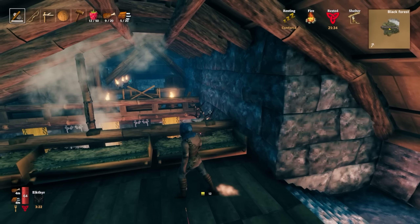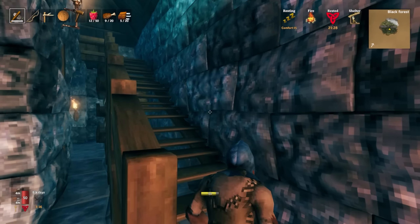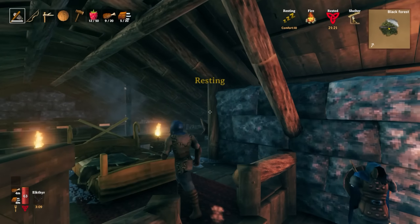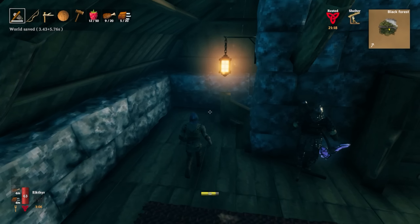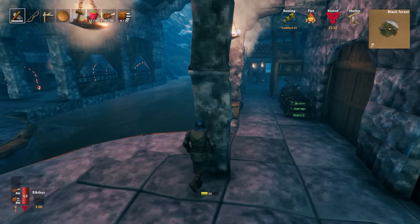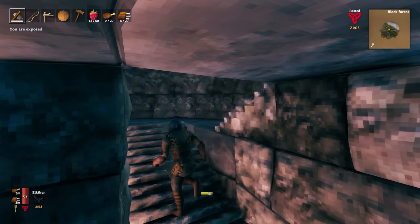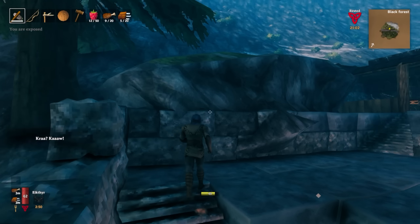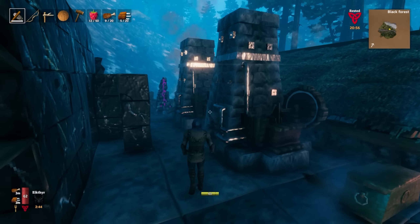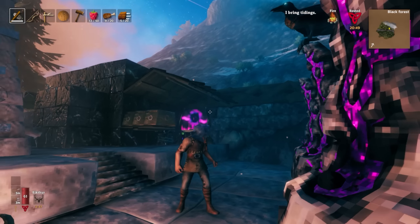The frame rate is not buttery smooth at 60 frames - it does get a little bit framey. But that's because we're in a big base with a whole bunch of stuff. There is a lot - look at all this armor and stuff. It can handle it. And it's not like in No Man's Sky where sometimes the bases won't fully load in - it will load everything, but because it's loading everything it kind of drops the frame rate a little bit. Look at that beautiful sunrise. It's such an amazing game.